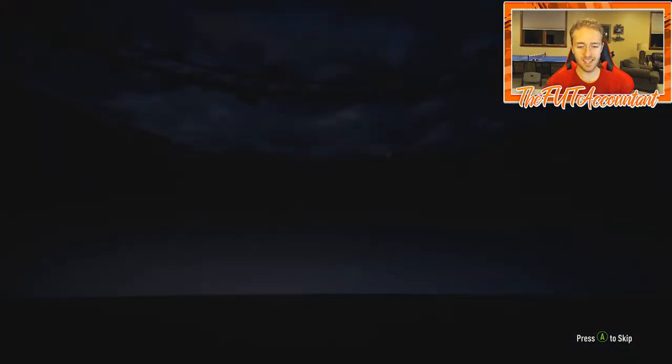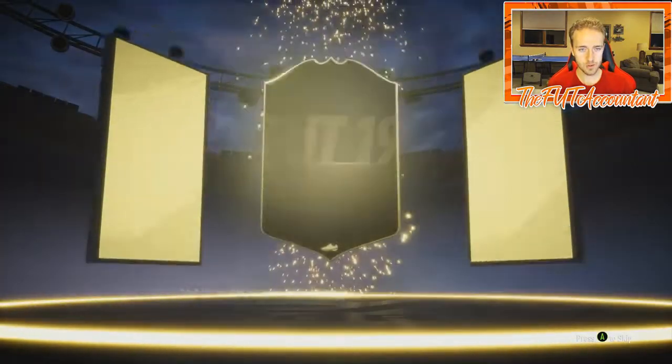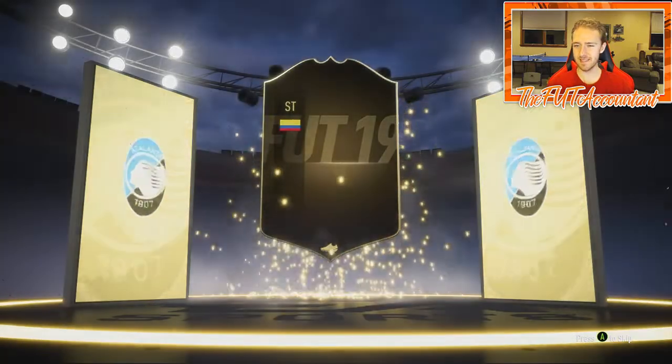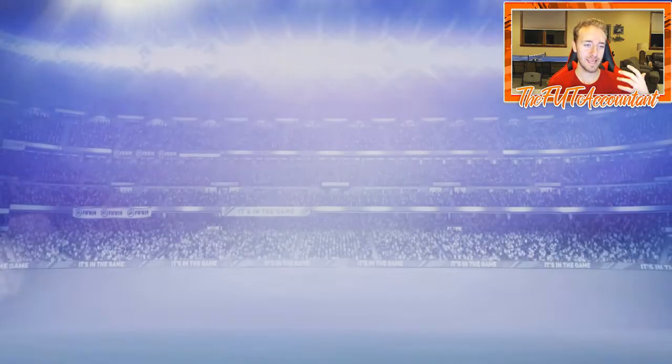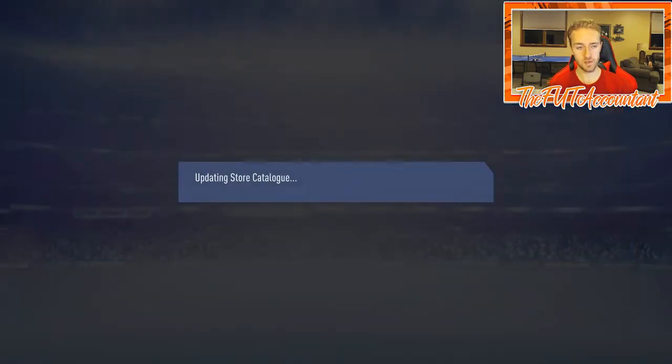We're cranking through the packs. We get another Team of the Week upgrade — Colombian striker Zapata. Not too terrible of a card, that's a discard inform in the club, 82-rated. I can't complain about two 82-rated informs and that 75-rated inform so far.